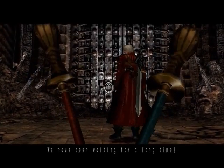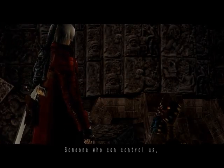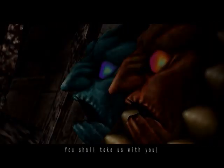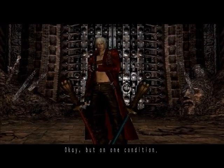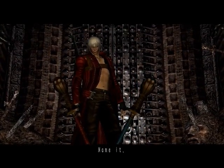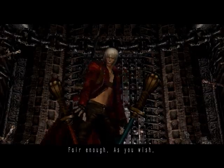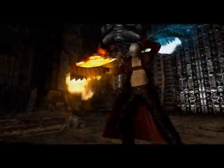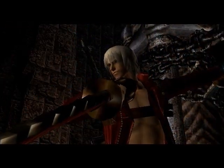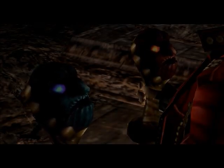'We have been waiting for a long time — a very long time — for someone stronger than us, someone who can control us. My name is Agni and my name is Rudra. You shall take us with you — we can be a great help to you.' 'Okay, but on one condition.' 'Name it.' 'No talking.' 'Fair enough.' 'No talking.' 'Good.'